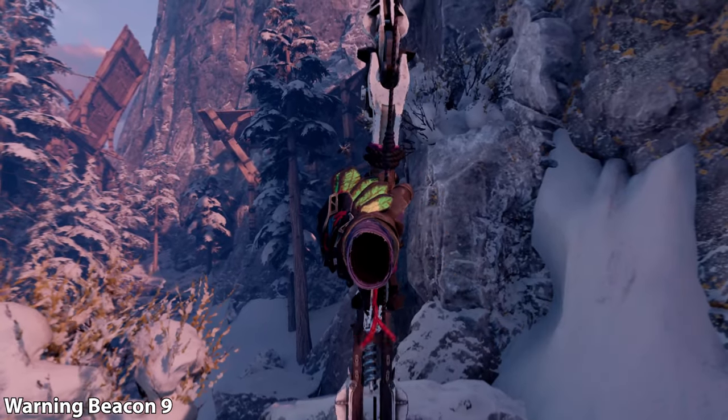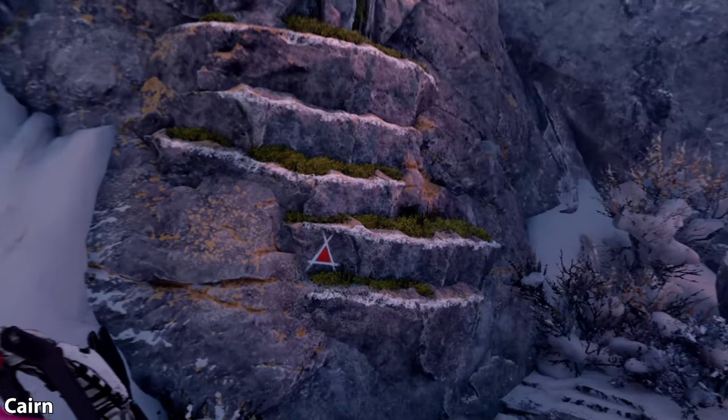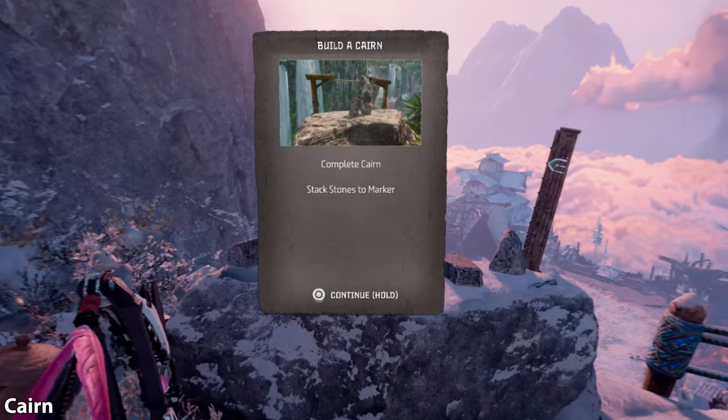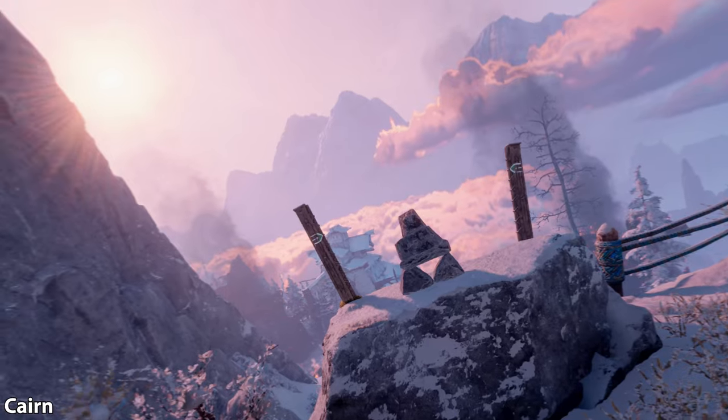Now right behind me, before we climb up, we're going to have a cairn puzzle. We've got to stack the rocks so they equal or exceed the marks on the post behind it. So let's go ahead and stack these stones — we'll just skip to the end. And voila!